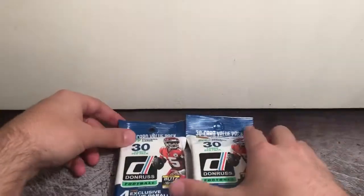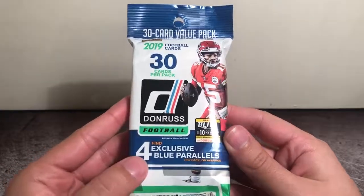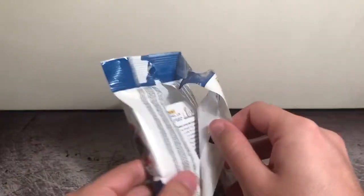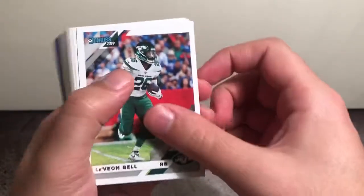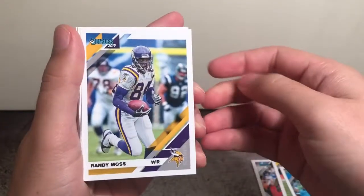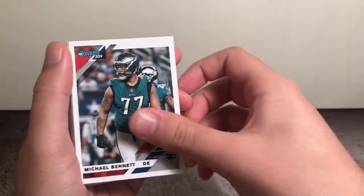Let's start with these value packs. We get 30 cards per pack here with four exclusive blue parallels. Here's what the base looks like. We got Lev Bell in his Jets uniform, Jair Alexander, Christian McCaffrey, Randy Moss, Tony Gonzalez. I like how they have the vets scattered in here. Michael Bennett.